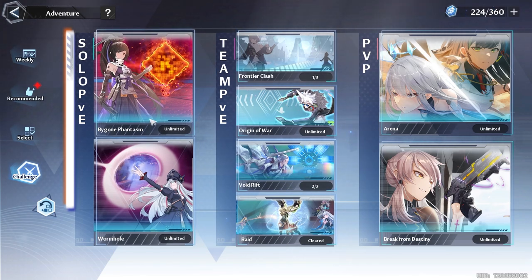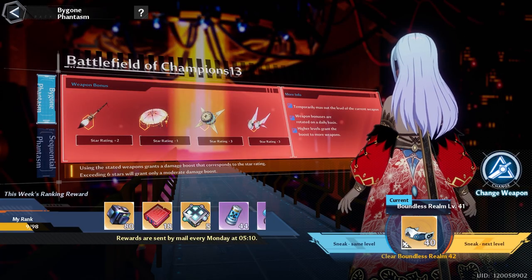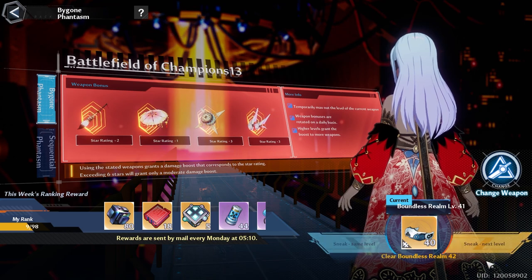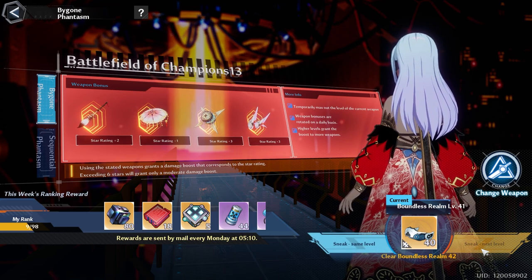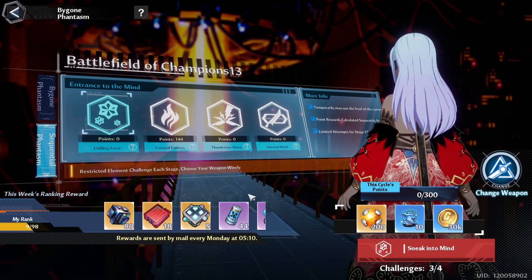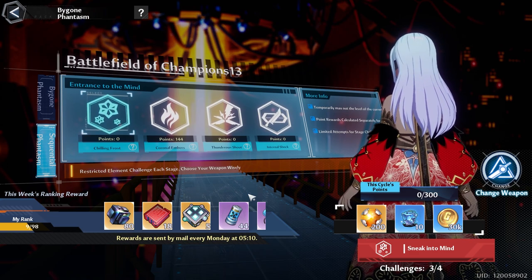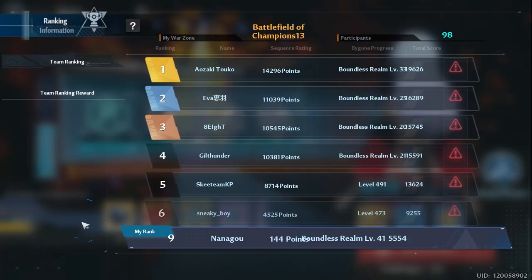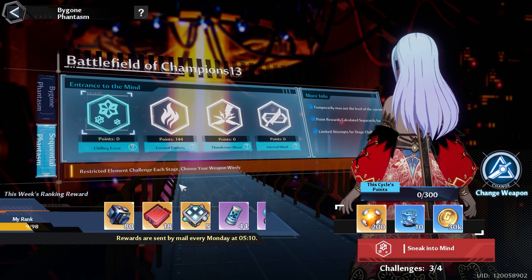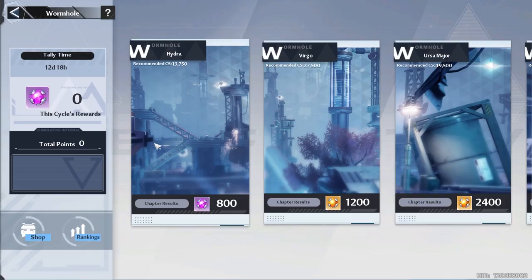For challenges, if you're doing Bygone Phantasm or Frontier Clash, save your Mia's Kitchen to power yourself up. For Bygone Phantasm, check the weapon bonus — if it's good, try to climb a few levels. If your CS is high enough you can skip to the next level and jump up 11 levels as long as you can beat that floor. Sequential Phantasm has reset mid-week so attempt all of these before the week is over. I dropped from first to rank nine by not doing any. Picking Mia can squeeze out a few extra points.